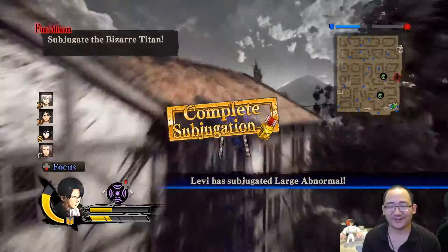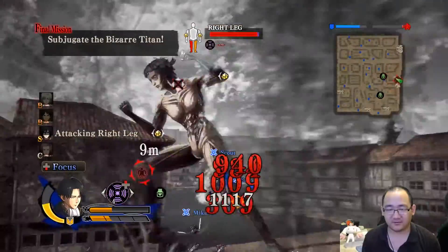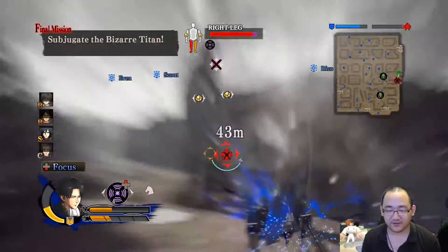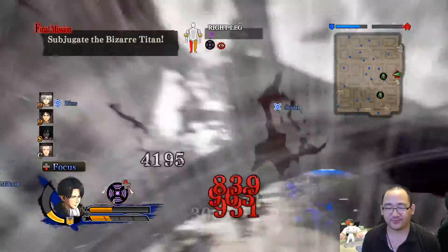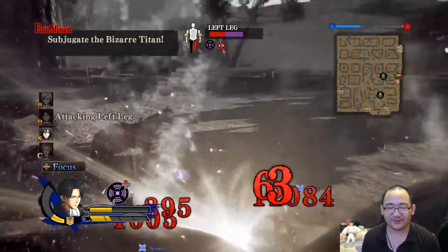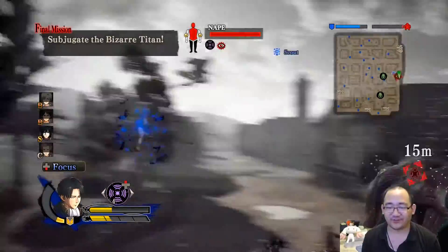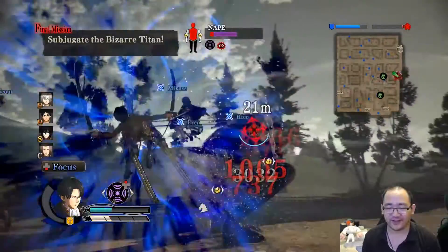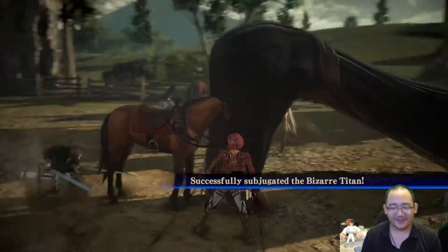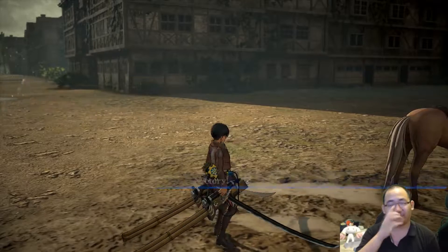One hit — holy moly. Bizarre Titan time. This is probably a bad time — I should have replaced my gas. But thankfully Levi should be doing a lot of damage, so looks like I won't have to worry too much. Let's go for the nape — down for the kill. There we go. That was a nice quick and relatively easy mission, definitely because we're using Levi, who is up to level 6.